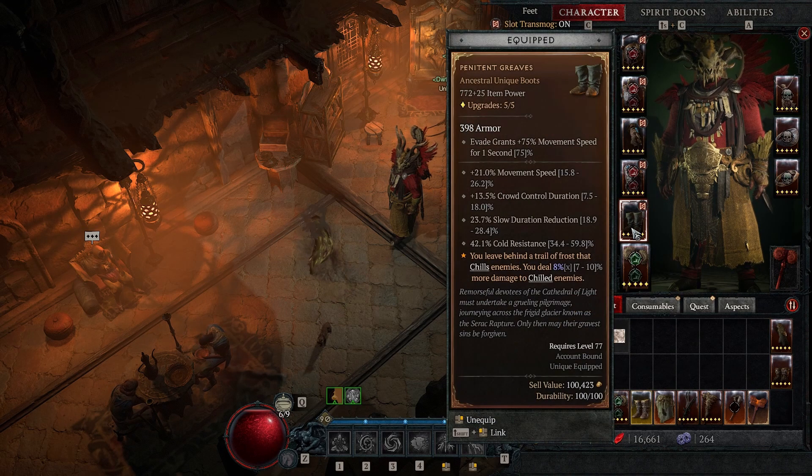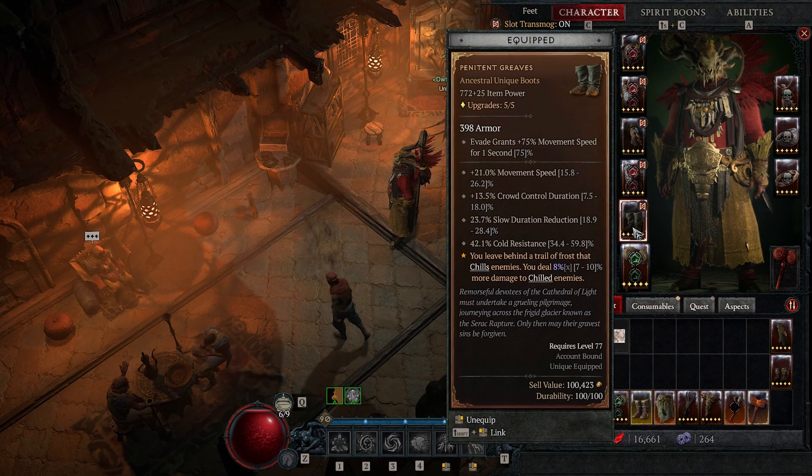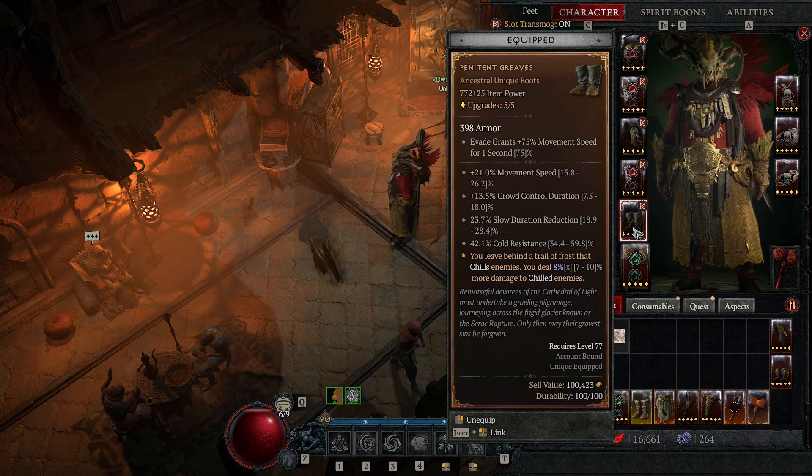This also opens up more room for synergy related to chill and stun, which is really nice. If you want to create some unique and exotic builds, you're going to enjoy it — especially if you increase the freeze chance and also use something that boosts attack speed.